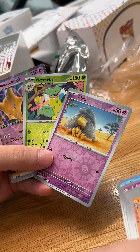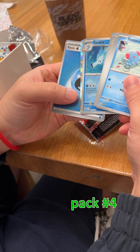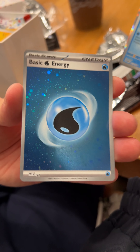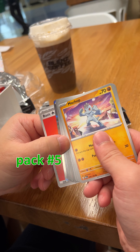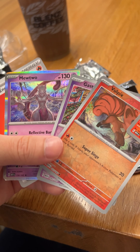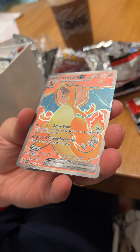The reverses are Abra and Victreebel. I think the new promo art comes with the premium collection — no, almost, almost. Let me see — oh bam, we got a Charizard! Yes, this one has texture.